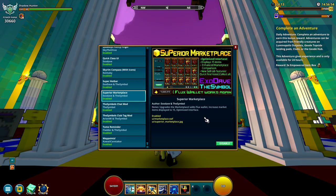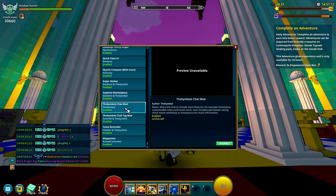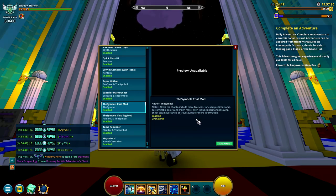Superior Marketplace is pretty cool. It shows you how much flux you have and shows more items when you are selling, with fewer pages. It's not super required, but if you're doing a lot of market activity — like flipping the market — you definitely want this mod, because it shows you a lot more.